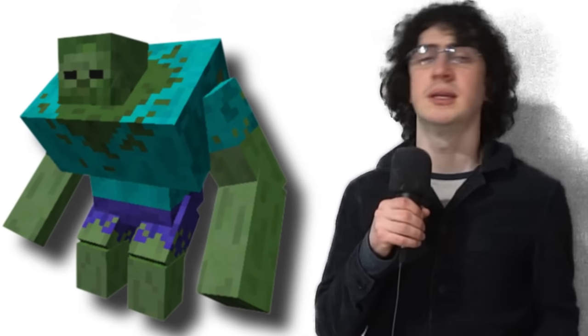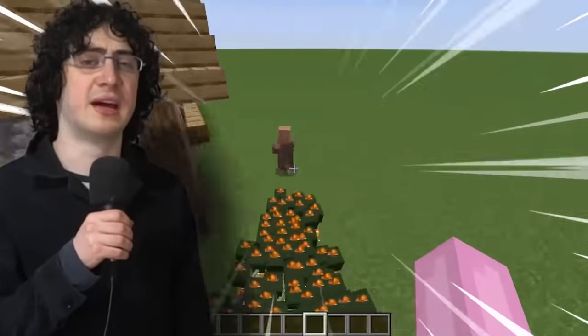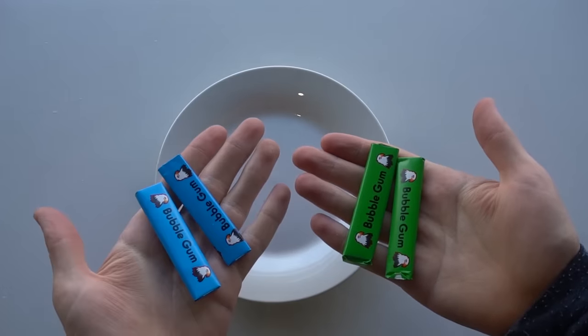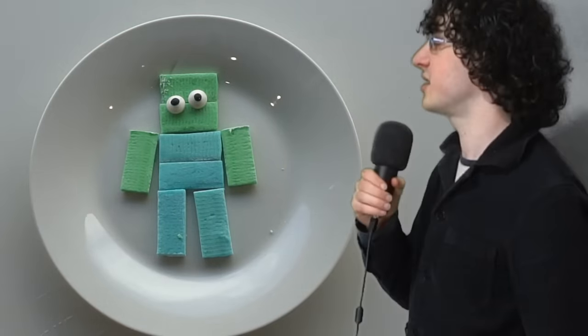I'll start with zombies, probably the most common mob. These guys lumber over to you and hit you — they don't really do anything else. To make these zombies, I'll use blue and green bubblegum. I arranged them into shape and then added candy eyes. These eyes are kind of silly.